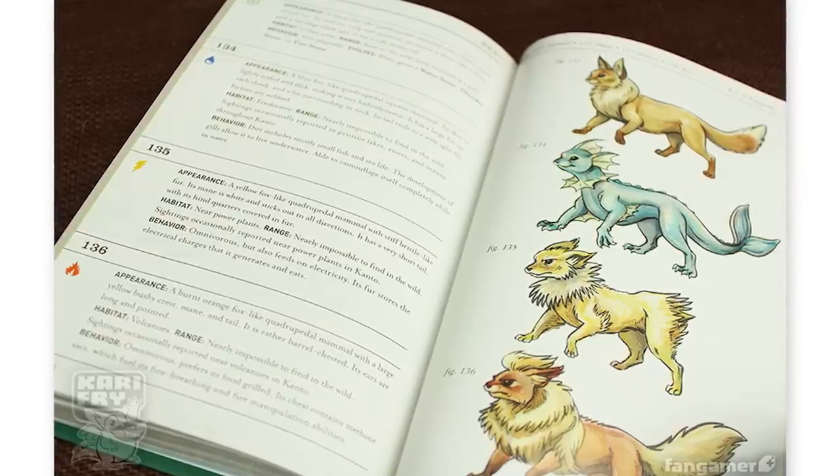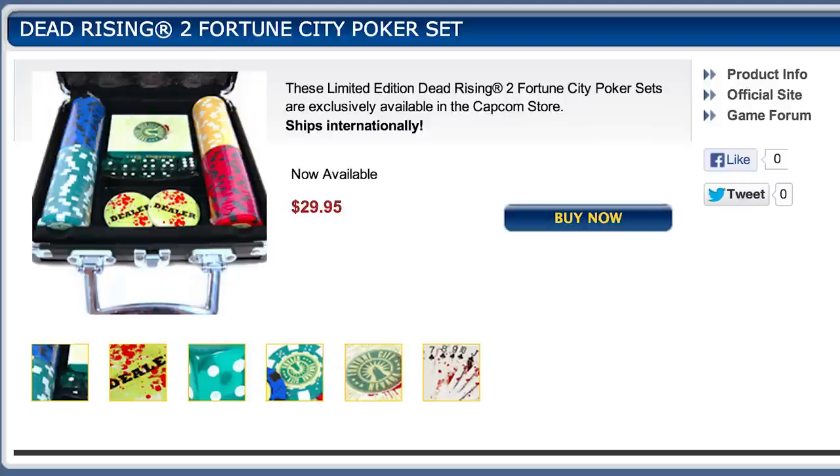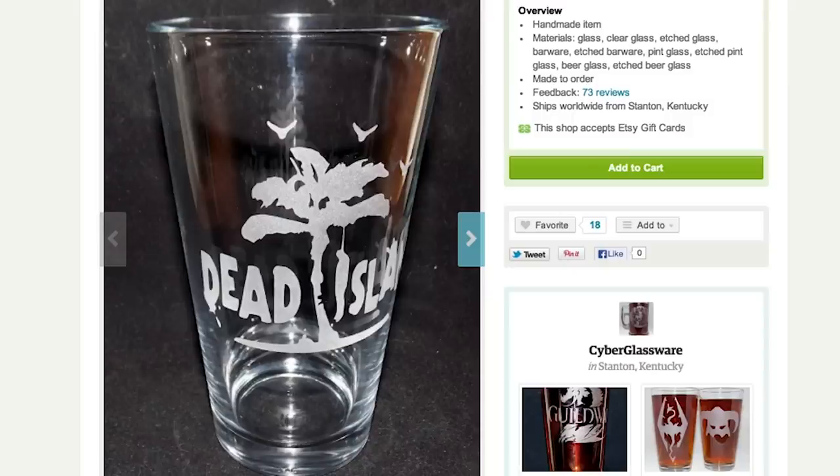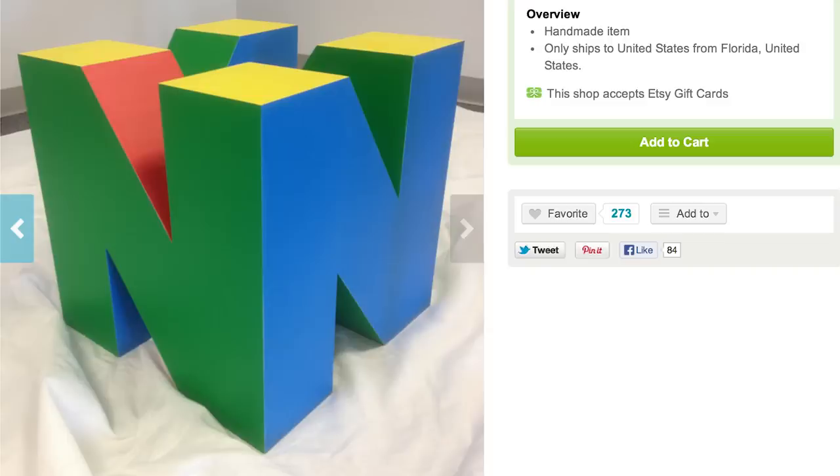Store the leftover cookies in a TARDIS skinned refrigerator. Then invite some friends over and play Dead Rising 2 poker while drinking out of these Dead Island pint glasses. Make sure to use Mario block coasters on your brand new N64 coffee table.